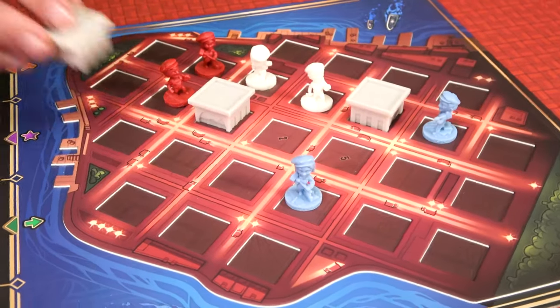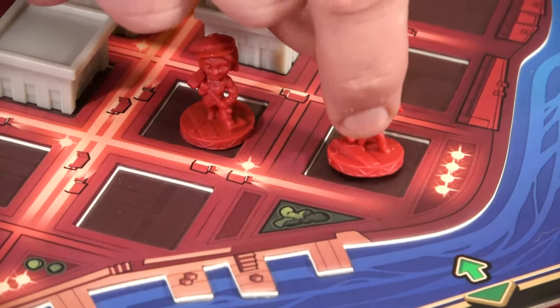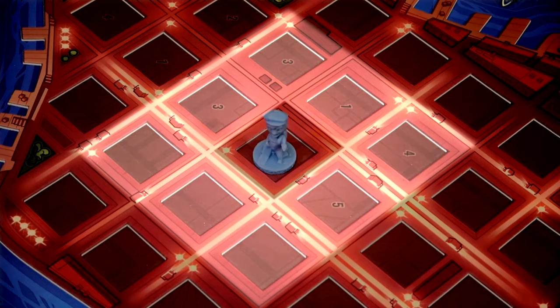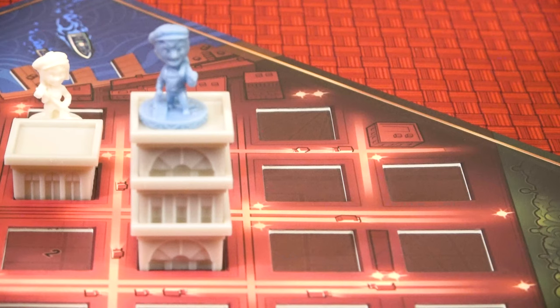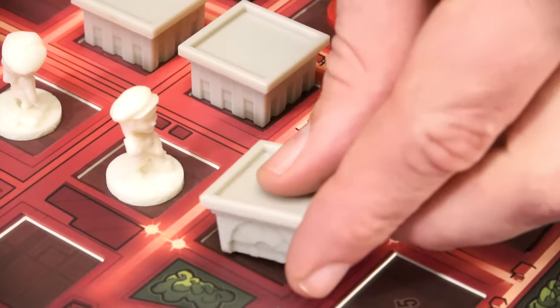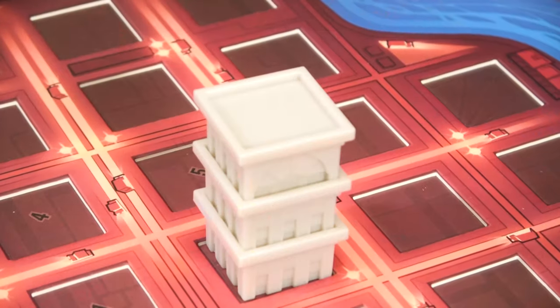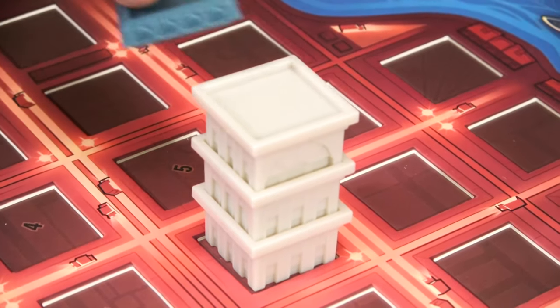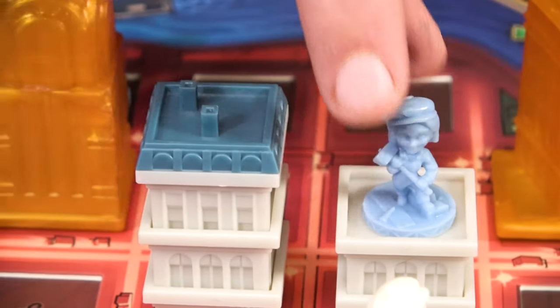On their turn a player must always move and then build. The player chooses one of their two workers and moves it to an open neighboring space — any of the eight adjacent spaces. When moving, the worker may stay on the same level, move up one and only one level, or move down any number of levels. After moving, the worker must build in any neighboring space at any level, though a building may be a maximum of three blocks high, after which a rooftop must be built. Rooftops cannot be moved onto and can be used to block players — you can't go climbing on people's roofs.